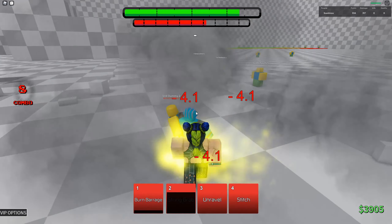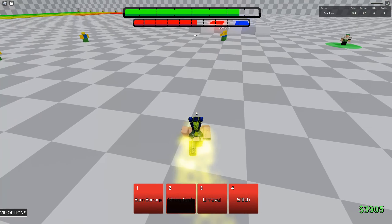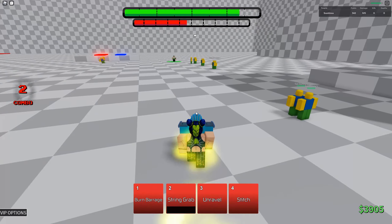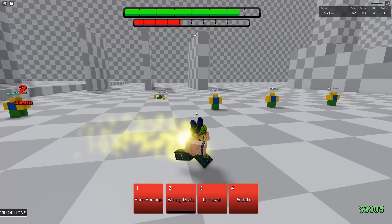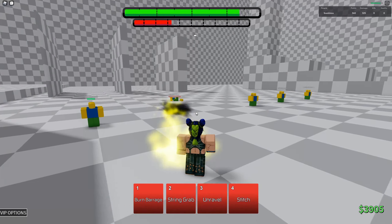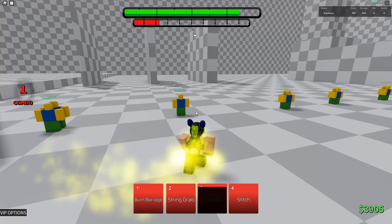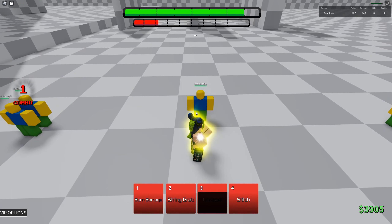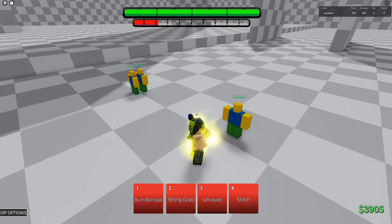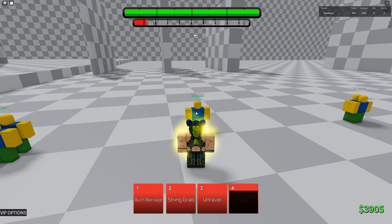String grab does 20 damage, not too bad. Let's see if her stand M1 reaches out in warrior form — yeah it does. Unravel does 15 damage, that looked a bit weird. Stitch — it's a heal! You can cancel it too. So it's a heal move, which seems pretty cool.